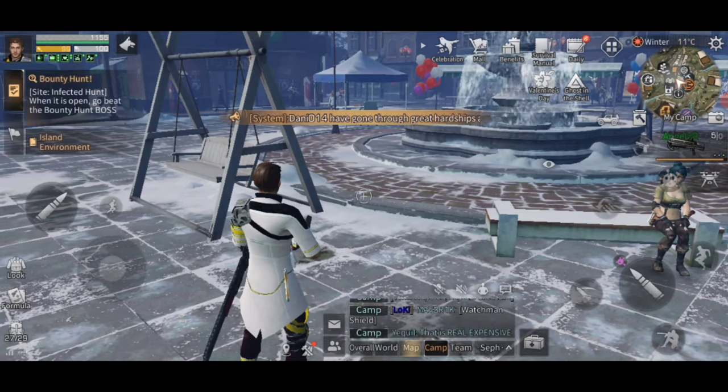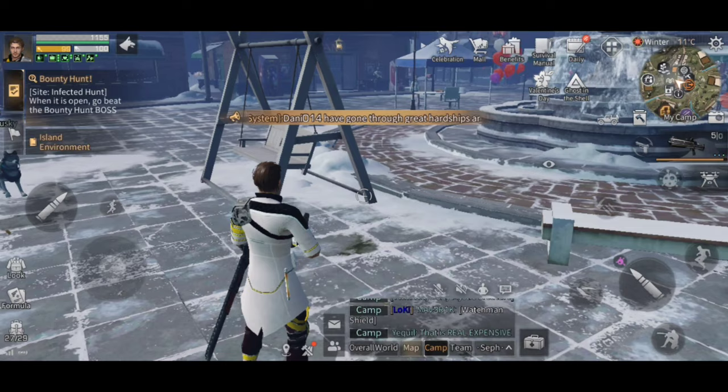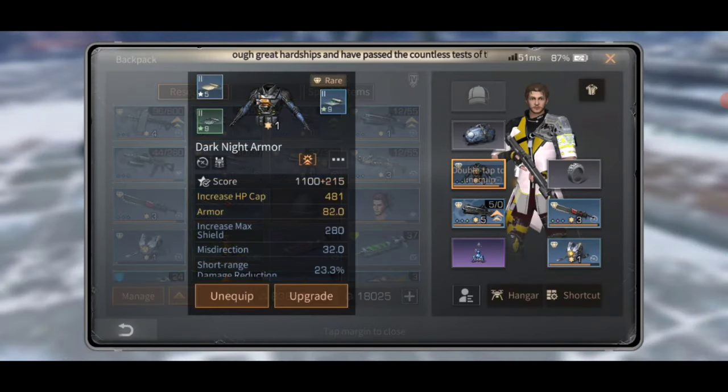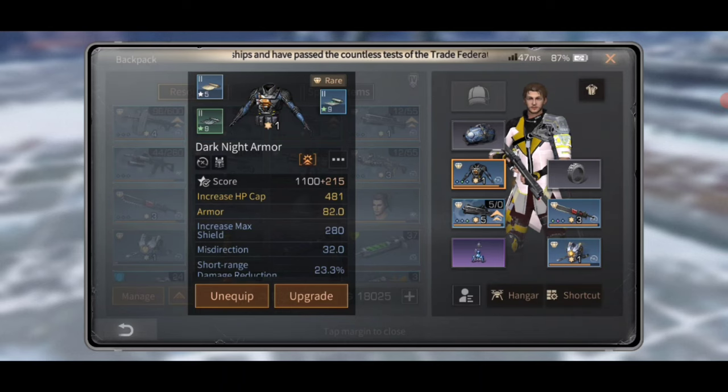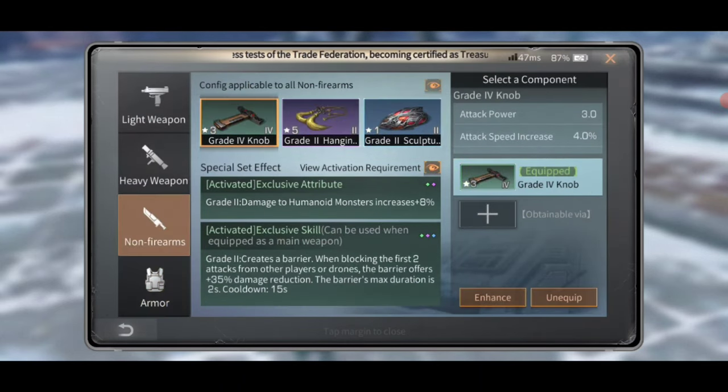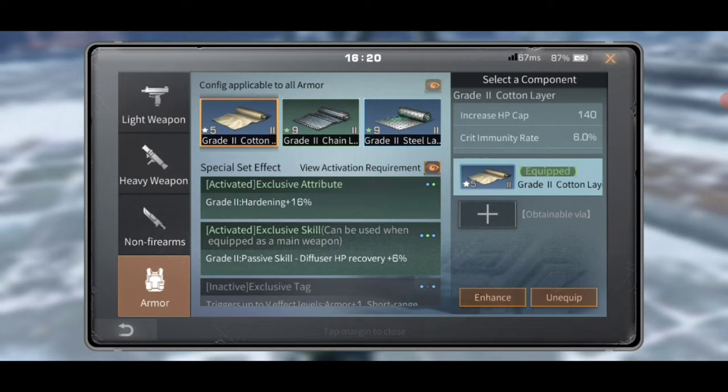This also applies to armor. As you can see, armor has its own set — your melee, your heavy weapons, they all have their sets. You've got to get them on there and get them leveled up. My armor is a little bit low, but that's because I personally don't have much trouble with damage.